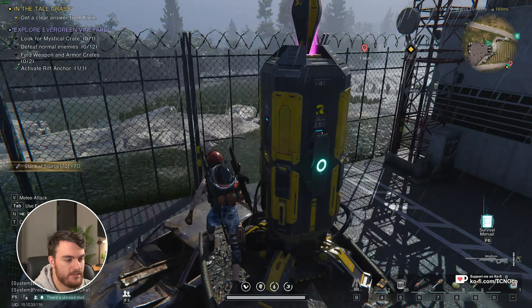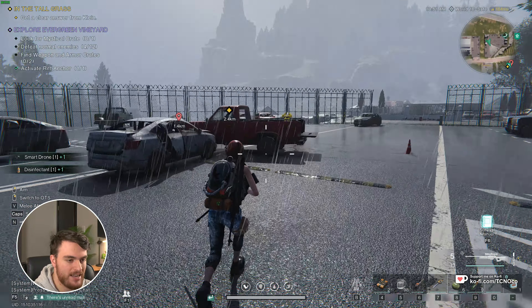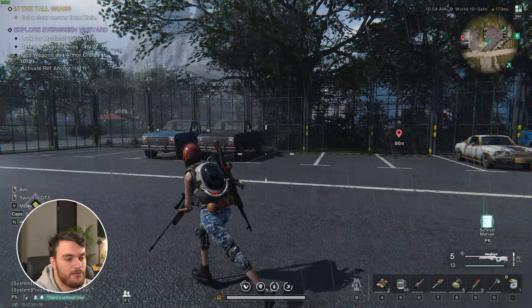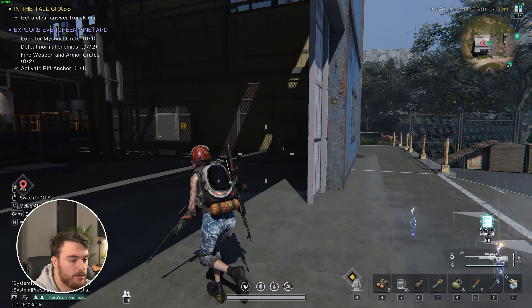Next up, Evergreen Vineyard. In this quick video, I'll show you the mystical crate as well as the weapon and armor crate locations. Let's do it. First of all, we'll start from the rift anchor up north. When you get here, you'll also find this small location where we need to stand to finish off this little sign puzzle here.